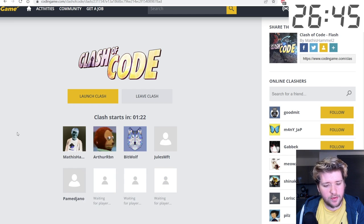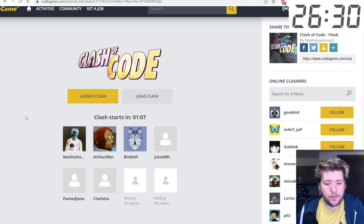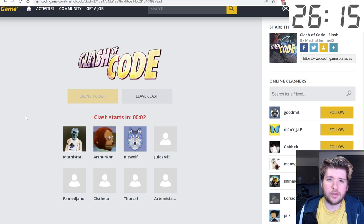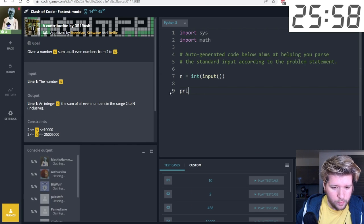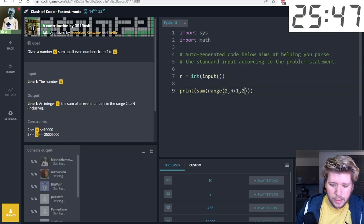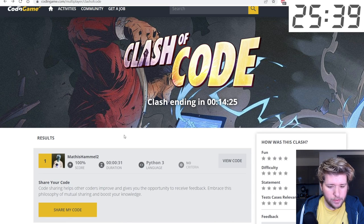I was the first one in the clash so I'm the master of the room. I won't launch early because playing with more players is worth more rating points. The rating algorithm is TrueSkill — like Elo in chess but adapted to many players. The problem asks us to sum even numbers up to N. I sum the range from two to N+1 in steps of two. All test cases pass — 31 seconds, first place!